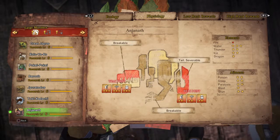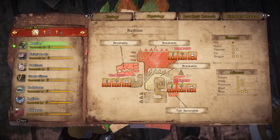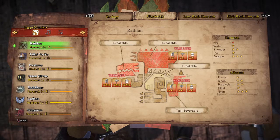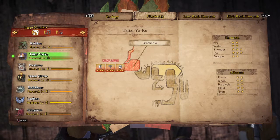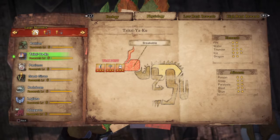Anjanath has 2 weak points and is weak against water. Rathion has 3 weak points and is weak against dragon element and stun. Teziakulu has only 1 weak point but is weak against thunder and ice element.